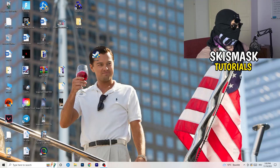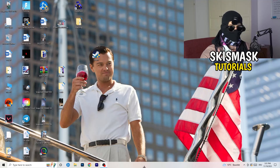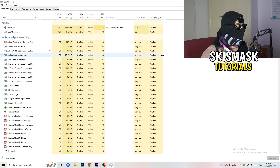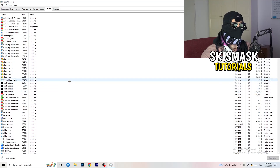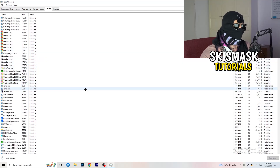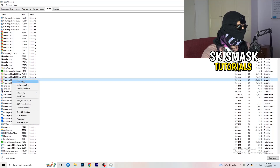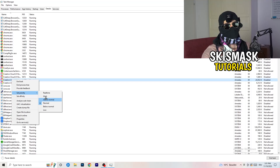Next, navigate to your taskbar, right-click it, and click Task Manager. Once it opens, go to the top-left corner and click Details. Search for your game or launcher, right-click it, go to 'Set priority', and hover over it. Click 'Above normal' or 'High' — check which one works better for your PC. Try both and then try to start your game afterwards.